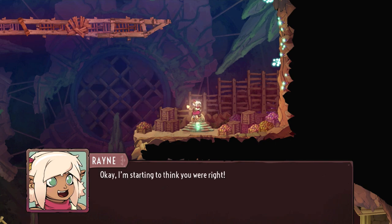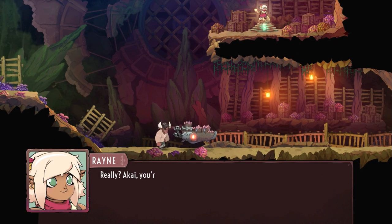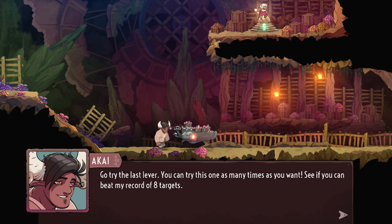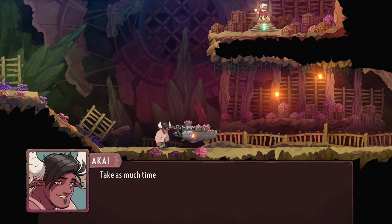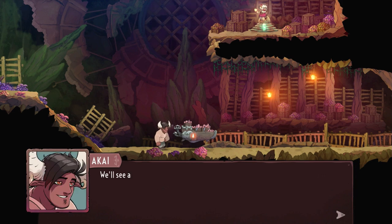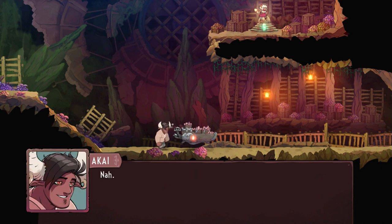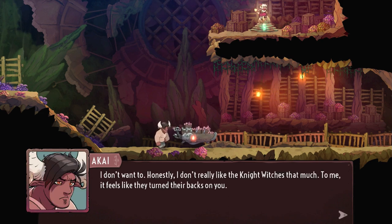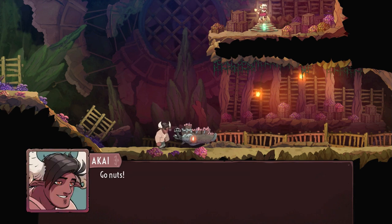Rain says: 'Okay, I'm starting to think you were right — this is fun.' There's a third lever — the final challenge — and Rain says she loves Akai so much for doing all this to cheer her up. Akai challenges her to beat his record of eight targets, then heads to take mushrooms to the market. He says she can go to the castle ceremony if she wants, but he won't — he feels the Night Witches turned their backs on Rain.